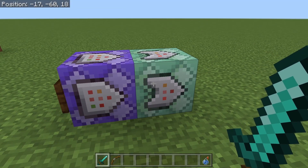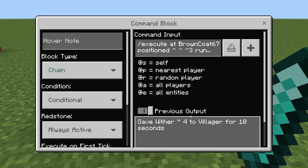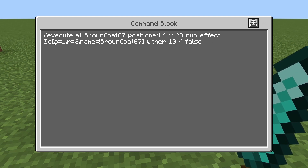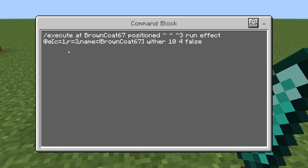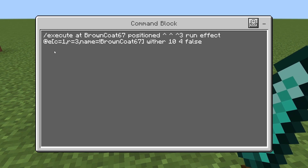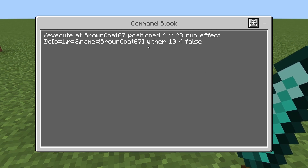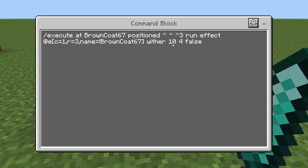And it'll run this command here. Chain conditional always active: slash execute at your username positioned caret caret caret three, which is going to be three blocks in front of you. We're going to run effects for at E C equals one R equals three name equals exclamation point your username. That means it's going to affect the closest mob right in front of you within a radius of three blocks of that position — that's not you — which will 99.9% of the time be the monster you're hitting with your sword. And we're going to give them wither for ten seconds at level four.